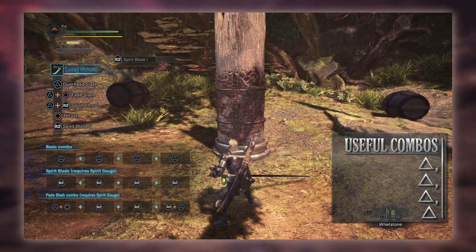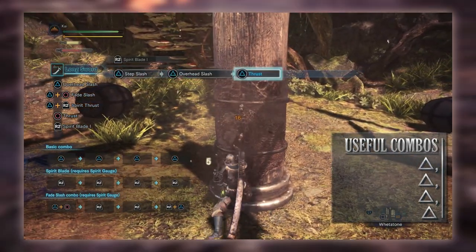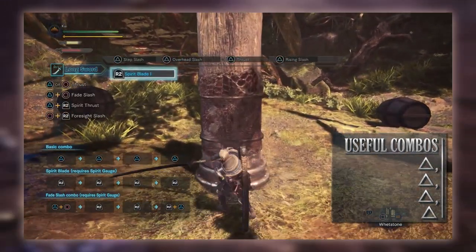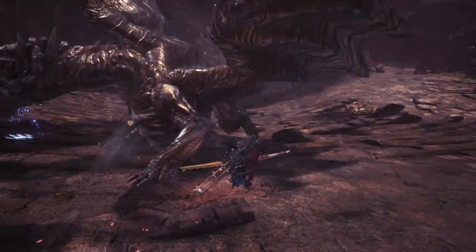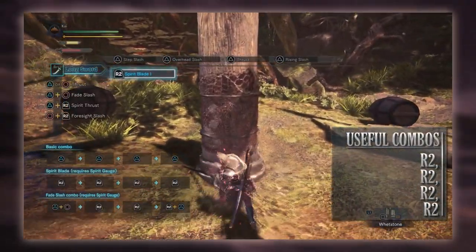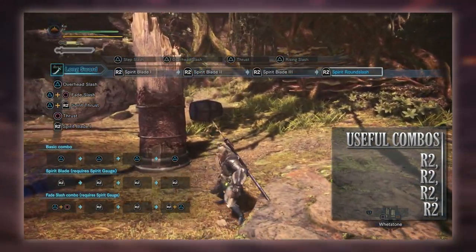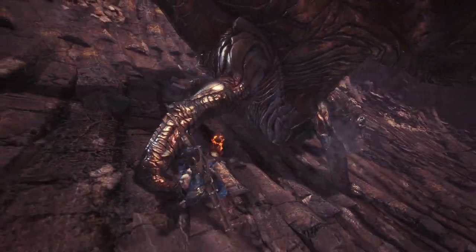One of the most useful combos is the basic Triangle combo, done by pressing Triangle four times. This will allow you to build meter and is pretty easy to do. Landing all four Triangle attacks should fill your Spirit Gauge to about 70% or more, which is normally enough meter to perform the Spirit Blade combo — done by pressing R2 four times. This will consume the red energy in your Spirit Gauge but should enable you to perform a Spirit Round Slash at the end, upgrading your Spirit Gauge by one level.